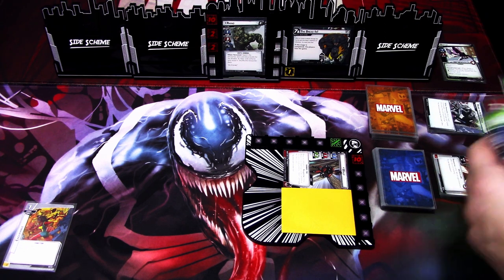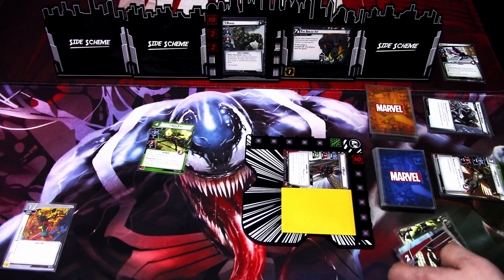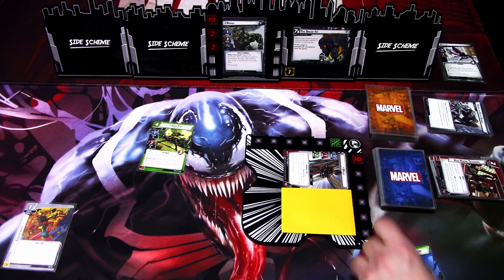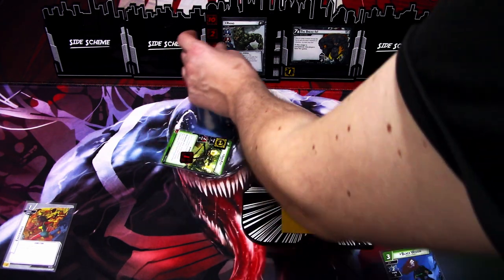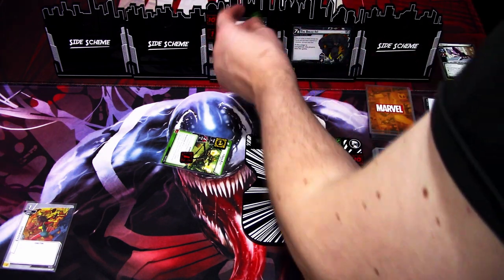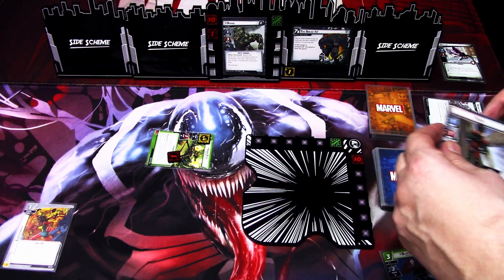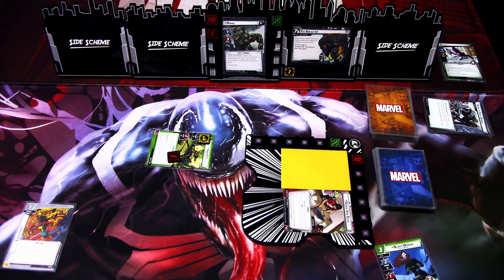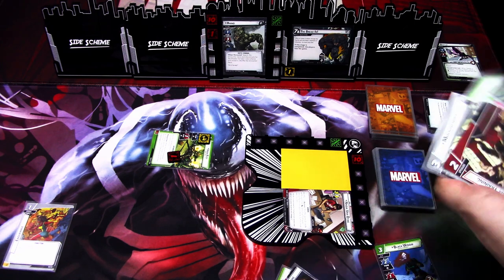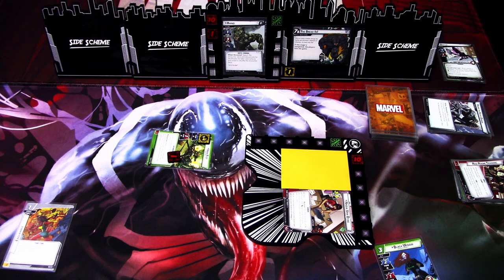I think we want to play Iron Fist. I'll use Strength, The Power in All of Us, and Red Room Training, keeping Black Widow in hand. We play Iron Fist and use 1 mystic counter to deal additional damage — so we deal 3 damage and stun Rhino. Then I'll flip to Alter Ego and shuffle Perseverance and Pinpoint Strike back with the girl ability. That is our turn.